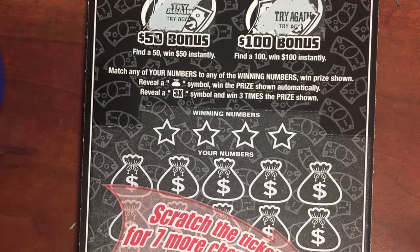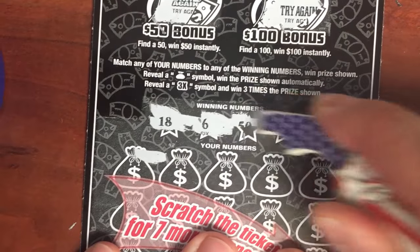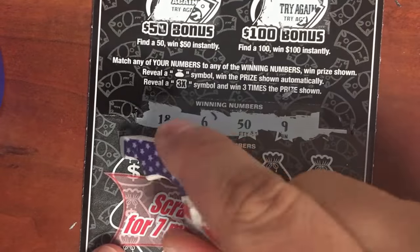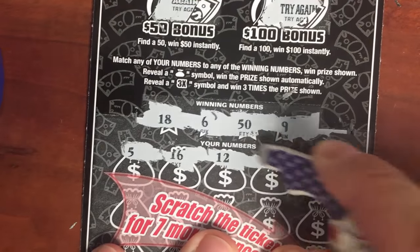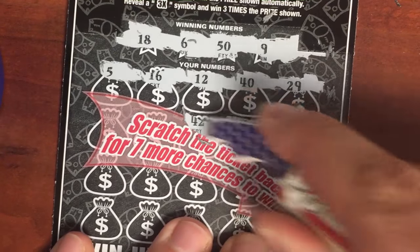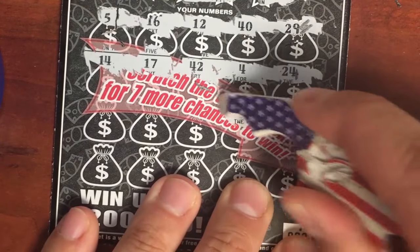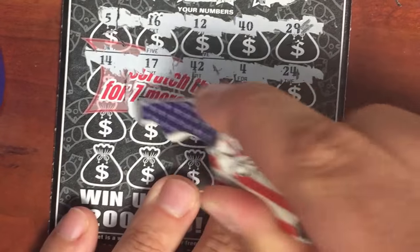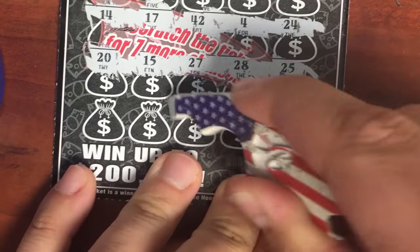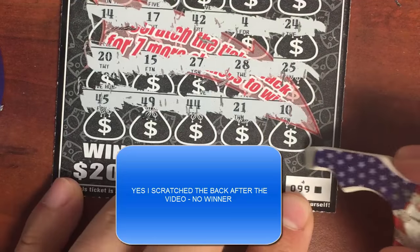The $5 ticket: find 50 or 500, match any numbers to the winning numbers, or find a money bag or a three-times symbol. Here are the winning numbers: 16, 12, 29. Hope everyone had a good Labor Day weekend — I did, loved the extra days off. No winner there.